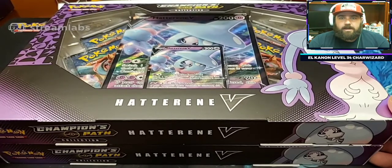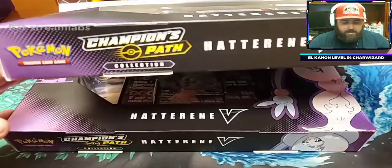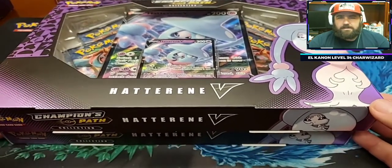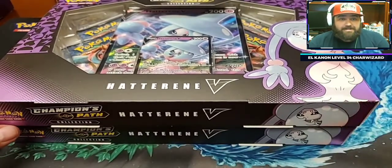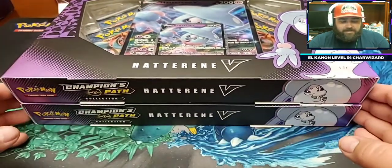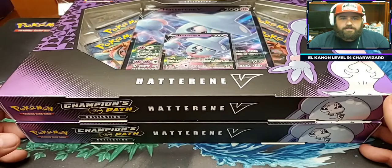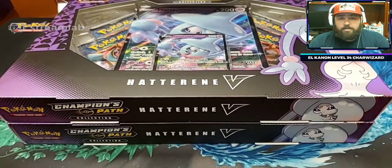Right now we're going to be opening a Hederan V box. We actually have two of these boxes that we're going to be opening from Champion's Path. Champion's Path is a pretty legit product. The set isn't really that much of a banger, but there is some legit stuff in it — we have the Rainbow Rare Charizard V and the Shiny Charizard V. Both sell for around $500 a piece right now, so there's some legit value associated with each of those pulls, and we're hoping to pull one today.